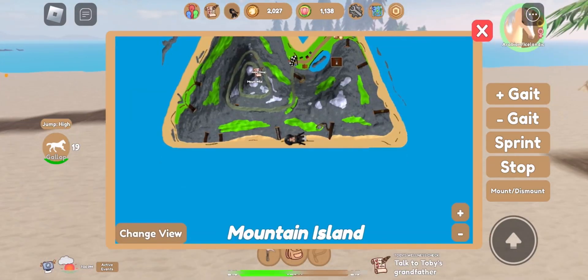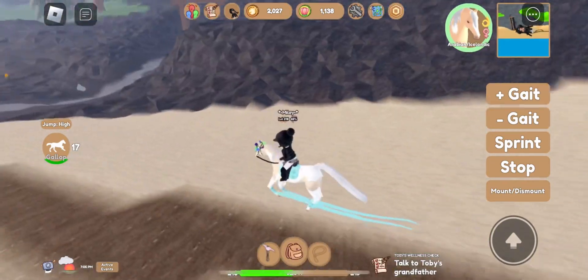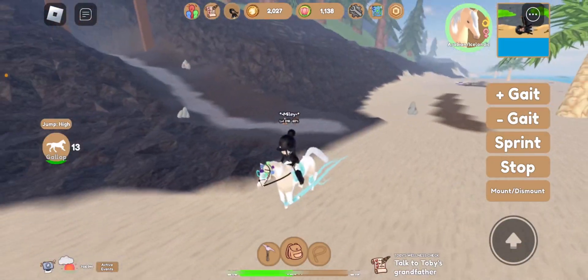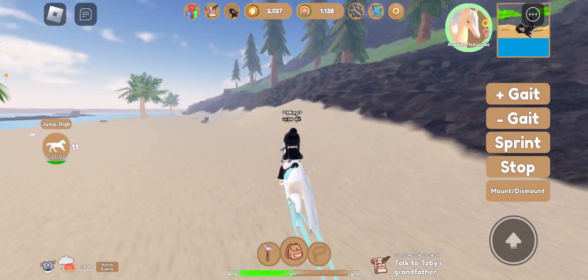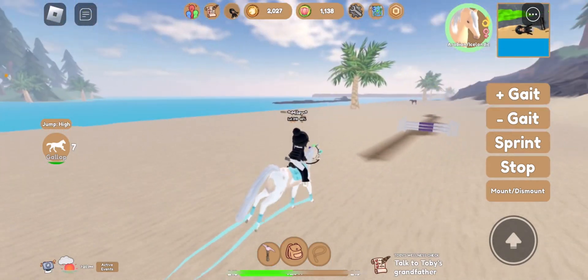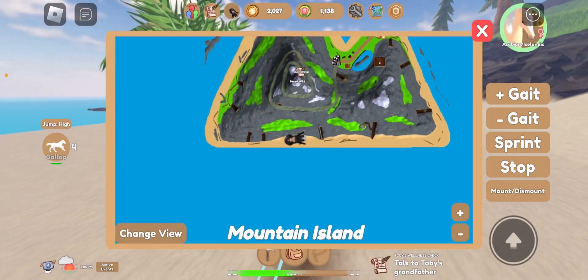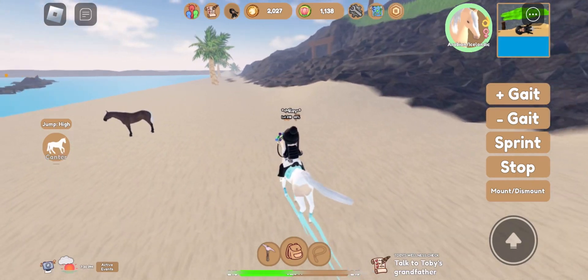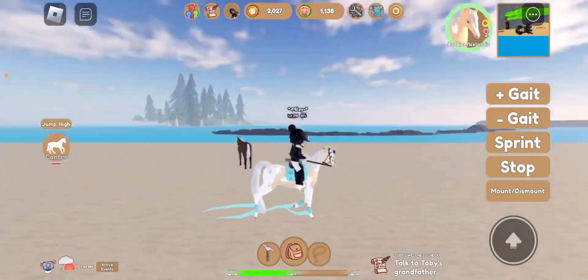Next, there's loads of different tack — they have Western and English. In Maple Springs of Ente, they didn't have Western. There's a color wheel for accessories so you could change the color of your accessories. You can do different mane and tail styles, and you can even color the mane and tail. So that's a really cool feature.